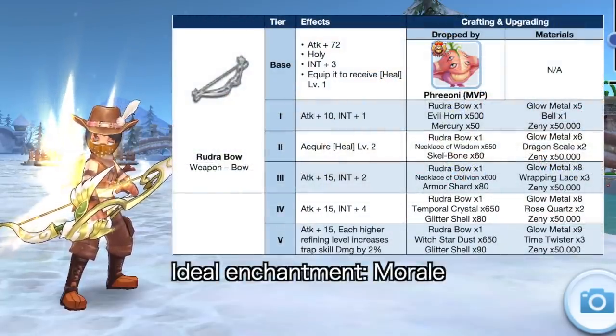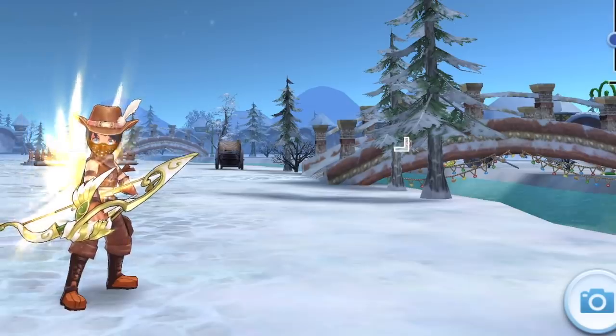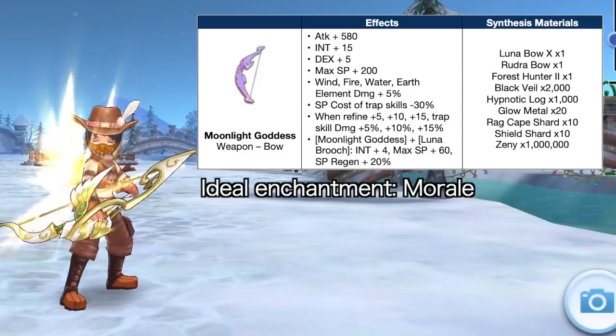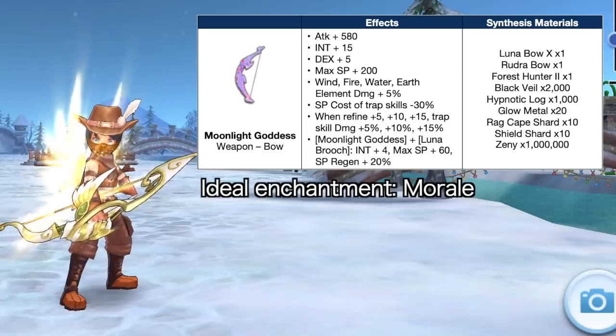However, the bow that will give higher damage for the trapper build is the higher refined max tier Rudra Bow. This is because it gives a total of +10 INT and each refinement level increases trap skill damage by 2%, meaning a +10 tier 5 Rudra Bow deals an extra +20% damage. However, it doesn't have a synthesis yet in the current patch. In the China server, an alternative is the Moonlight Goddess, a synthesis of the Luna Bow — it grants +15 INT, +5 DEX, +5% elemental damage, and -30 SP cost of trap skills. It also increases trap damage at +5, +10, and +15 refinement. When coupled with the Luna Brooch it gives +4 INT and +20 SP regen. Currently the +15 Moonlight Goddess with Morale enchantment may be the best bow for the trapper build.